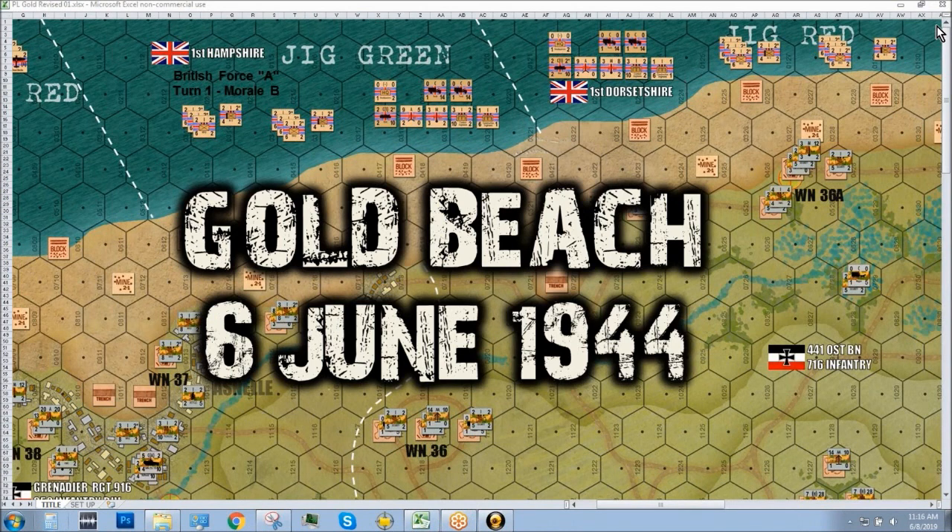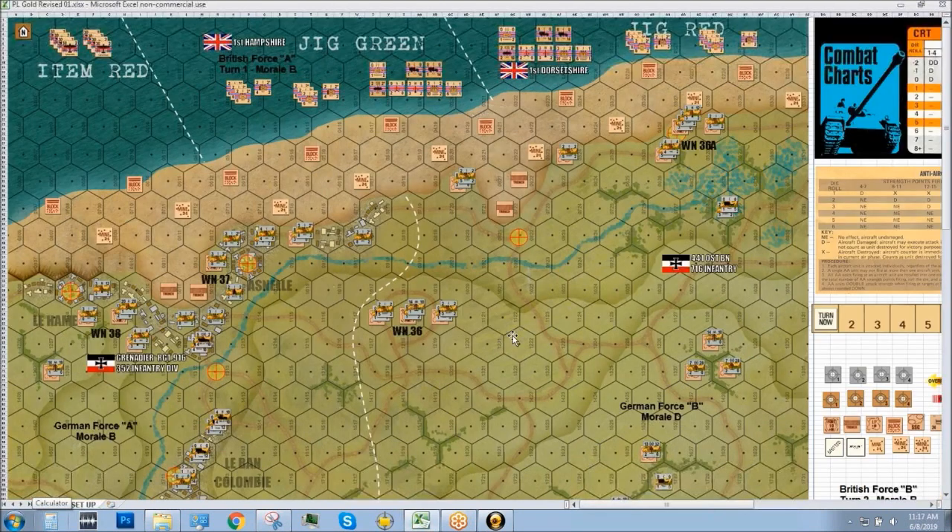We are looking at Gold Beach on 6 June 1944. We're going to be recreating part of the British landings of 50th Northumberland Division in the Jig sector of Gold Beach. I'm here with Bruce, Lee, and Damon from the community — they're going to be taking the role of the British and I'm going to be playing the Germans, defending Festung Europa from the British. This is part of our ongoing 75th anniversary commemorative wargaming for Operation Overlord landings on 6 June 1944.